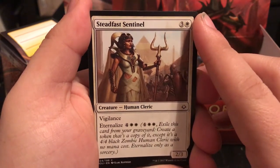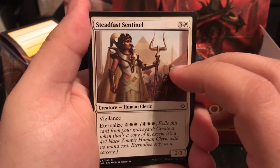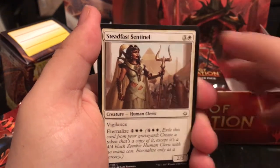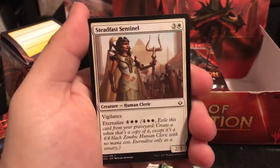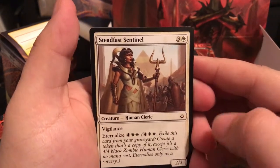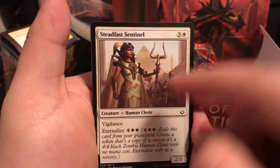Eternalize is one of the other new mechanics. You pay the Eternalize cost when this creature dies - exile it from your graveyard and bring it back onto the battlefield as a 4/4 black zombie, and it still has its traits like Vigilance. The cat just ran into the door.